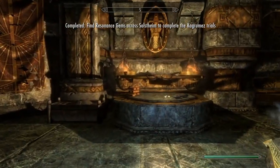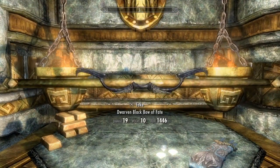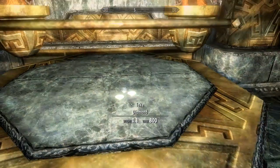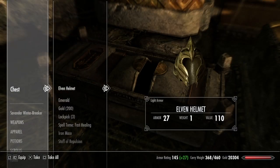At this point, the bow is sitting on the other side of the room waiting to be taken, along with any of the other leveled loot beside it. Basically, what we did is tricked the game into thinking that we completed the quest, because this quest was designed in a way that it's not able to be completed without the gems, but we were able to exploit it with the platters.